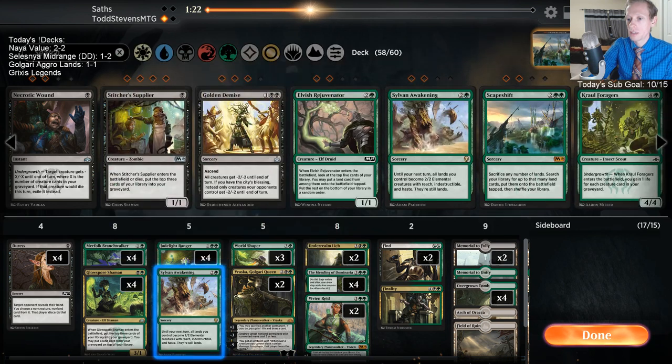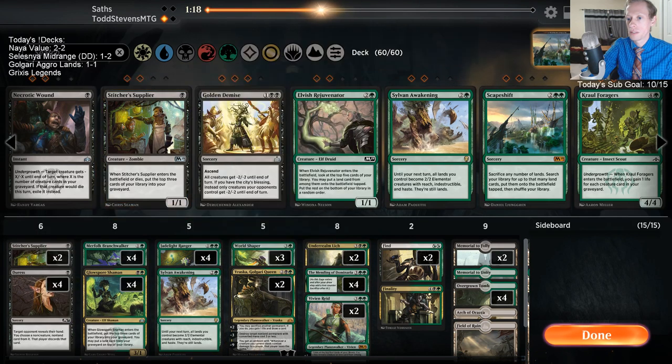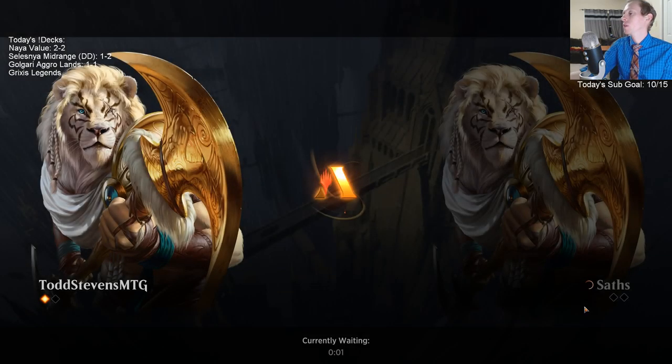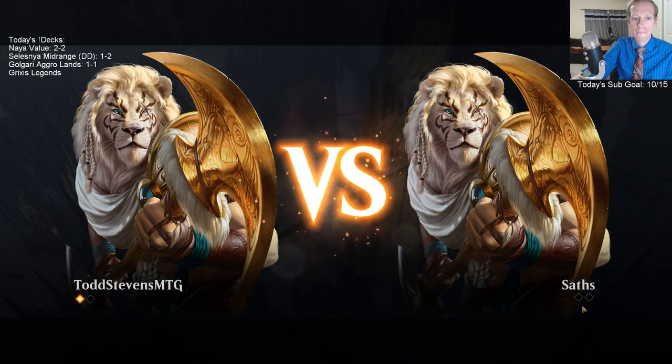If they're playing Settle the Wreckage, Sylvan Awakening might be worst in this matchup — we're not very big. Keep one Sylvan Awakening. I like Arch-Vraska a bunch. When Gaea's Blessing is put into your graveyard from your library, shuffle your graveyard into your library — oh no, that sounds horrible. I thought it shuffled like three cards, but it shuffles your whole thing. Never mind, that card is horrible for us. Tomb Robber wasn't really designed for this deck.